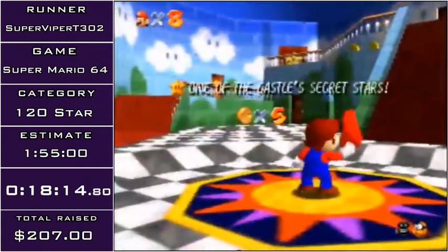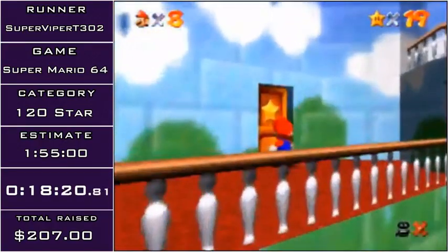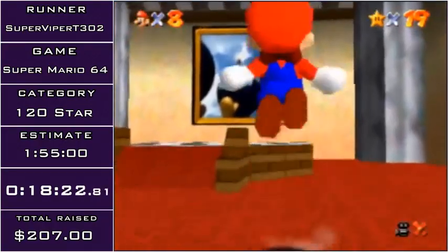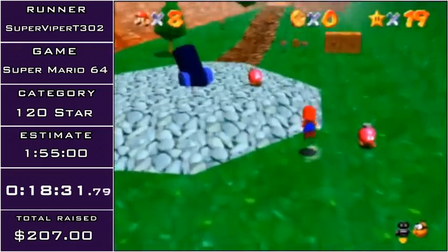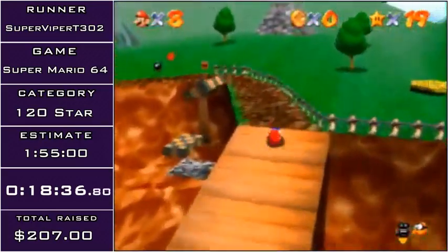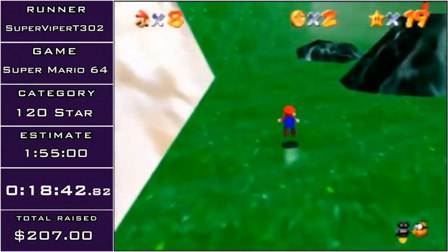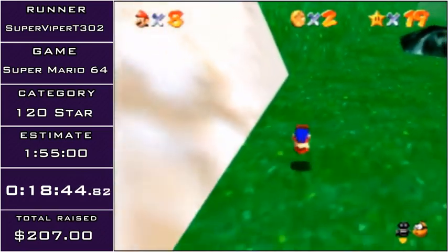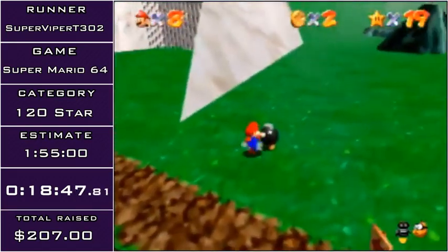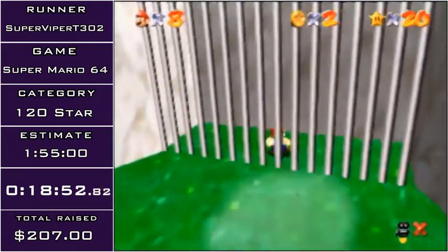Here comes the major time save of doing LBLJ in 120 star. Normally I'd have to make two trips to BOB on Battlefield because you need 10 stars in order to get the Wing Cap, but now I can just do it all in one trip. Now that I'm in BOB, I'm going to do a trick called Bomb Clip, where I'm going to use a Bob-omb and its bloated hitbox — grabbing it during a frame when it's about to explode — and its hitbox will push me backwards, skipping the trek to Free the Chain Chomp.